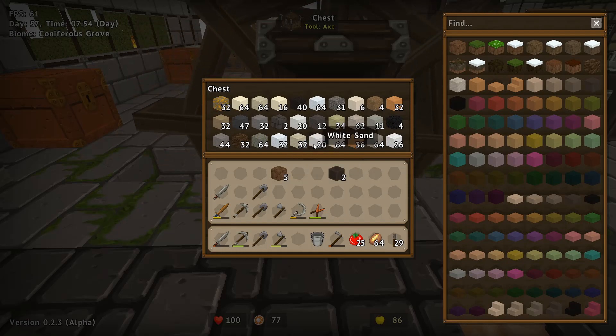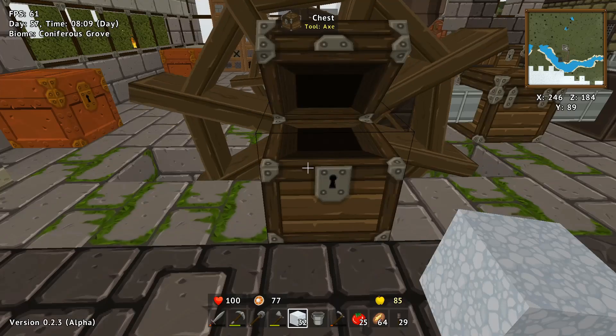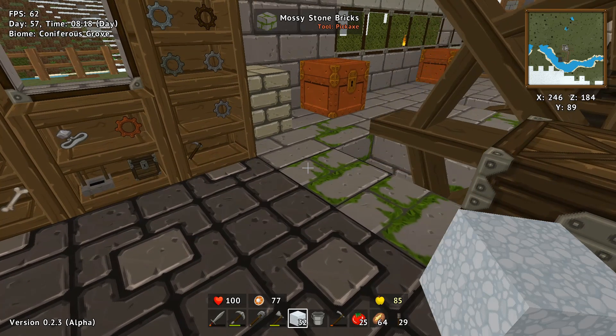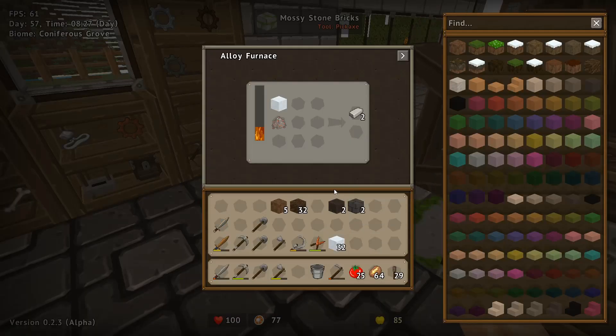Factory blocks don't actually go in there, and these don't either. Dirt and mud go upstairs. Cryolite — near as I can tell, if we add it to aluminum dust in the alloy furnace, we'll get two aluminum ingots instead of one.